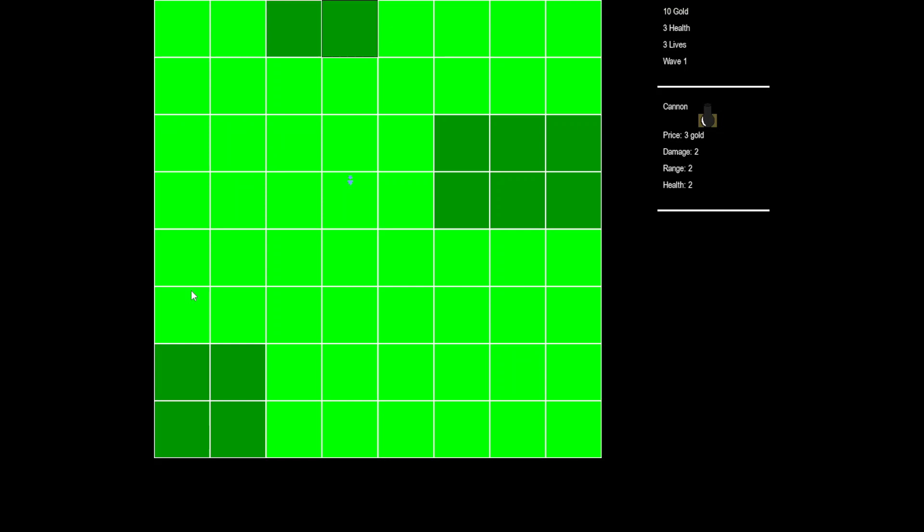We have some forest tiles at 3-1 and 4-1, some from 6-3 to 8-4, and then all the way down in the corner we've got 1-7 to 2-2. So we're going to place some cannons at 1-6, at 6-6, and at 8-6.